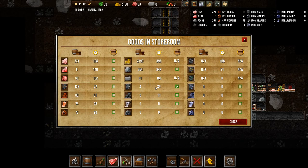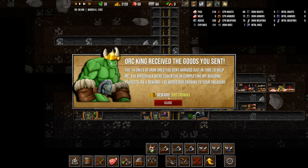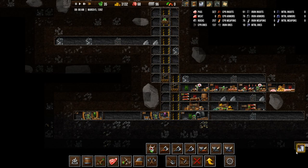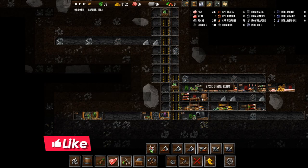Our storeroom now — we have iron ores. Let's save up a little bit more. Iron weaponsmith — 900 crowns, wow that was cheap. So iron weaponsmith and iron armorsmith we need to get going. We have a request for 28 units of copper ingots — I would say that we have that and we'll fulfill it straight away. Very good.